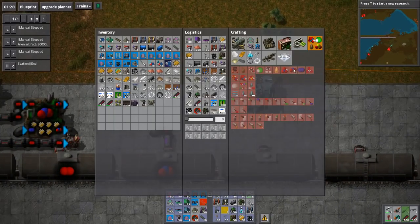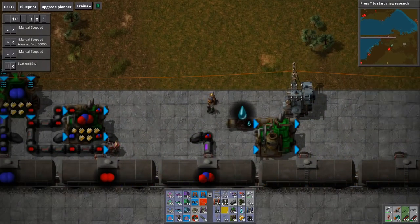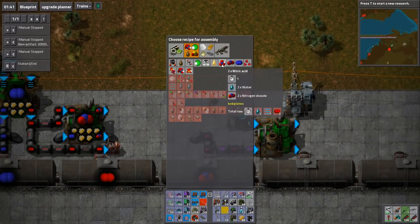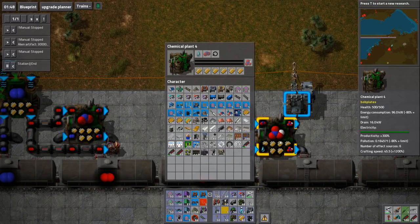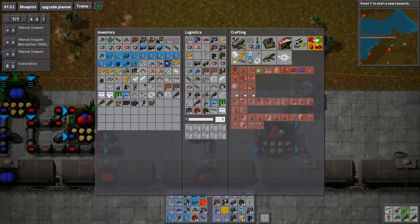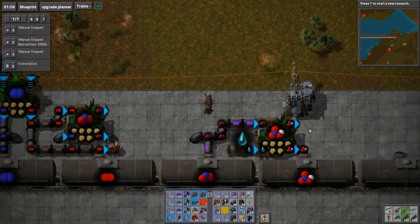Next one is the nitrogen dioxide, next one is nitric acid, which requires the nitrogen dioxide and some water. So water, nitrogen dioxide can make us nitric acid, which then goes in there. We need to swap over the water — there we go, so that's going to make us nitric acid.